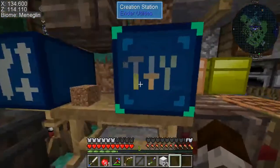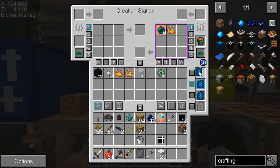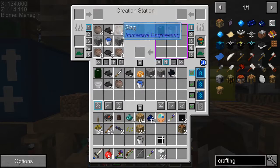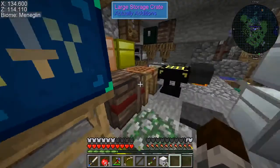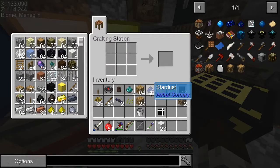Oh yeah, I can't remember if I told you guys, but I think I told you we went somewhere else. This creation station is worthless — like this is the recipe for the end crystals and it doesn't work. And then the eye of ender one does work. But the bucket and the asphalt don't work — so many recipes just don't work in here.